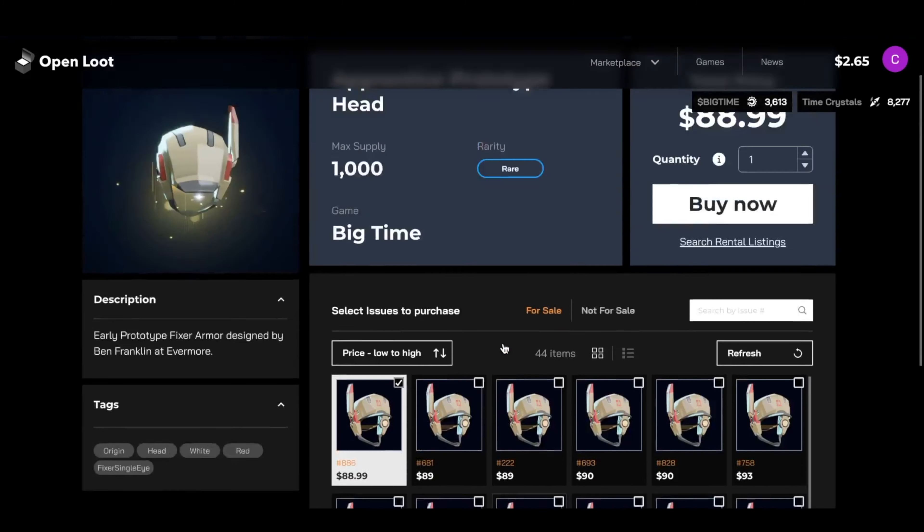For the first option you definitely want to own space in Big Time. If you own space it will drop cracked hourglasses every 48 hours. These cracked hourglasses you will then need to collect and dismantle them with the help of a Time Warden to be able to earn Big Time Token. Dismantling these hourglasses can take up to three or four days, so time is definitely money in Big Time.